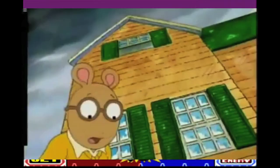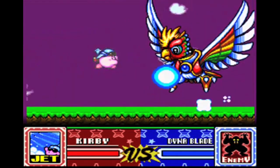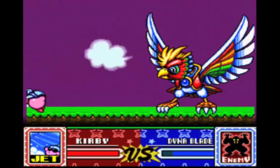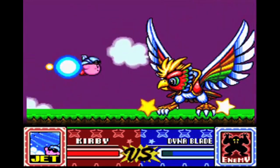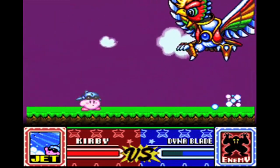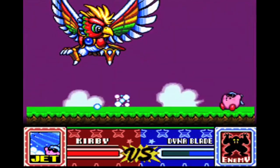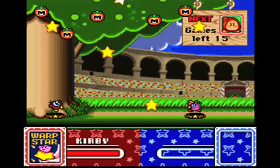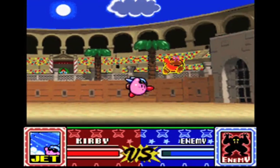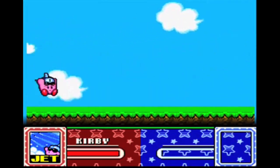Number 14 is the Jet Ability. If you've played Super Star Ultra or Super Star, then you know that the Jet isn't a very good ability — it's a bit tricky to handle — but to me it was very fun to use. It's not the usefulness of the ability, but the idea of it that makes me love it. I mean, Kirby is a rocket. He can hover and blast himself everywhere, and he can shoot Hadoukens. What's better than that?